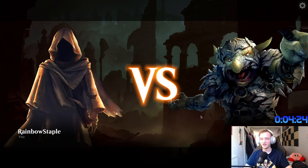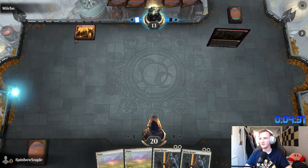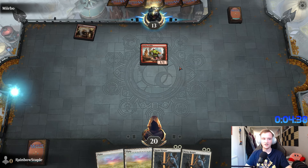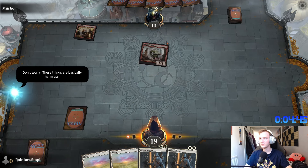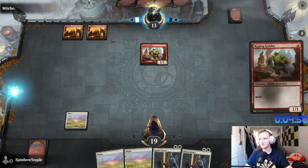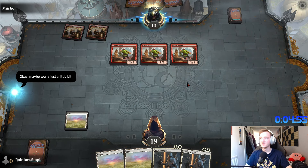Mirbo — the goblin man. I'm assuming he's red. Red is probably the deck I'm gonna go for — aggro is fun. Surprise attack. You've only got 13. Haste — I think you just get to attack immediately. Yeah. There's three goblins coming at me. I am worried.